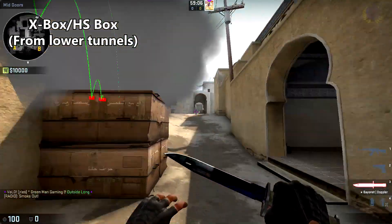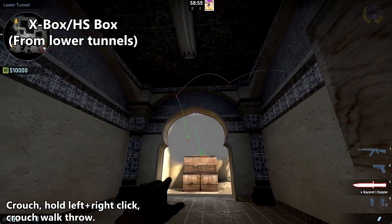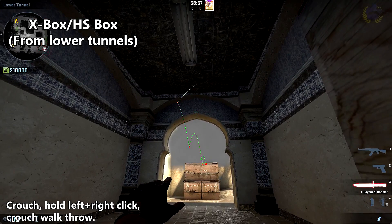You can also do this smoke from lower tunnels by placing yourself against this area of the box where this little brown dot is, crouching, holding left and right click, and then doing a crab walking throw.